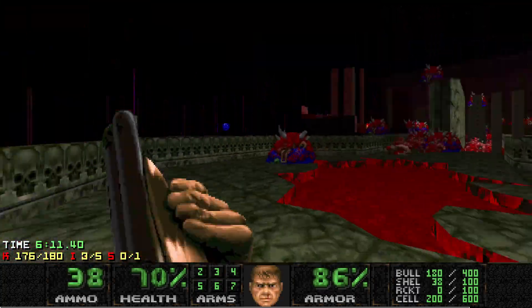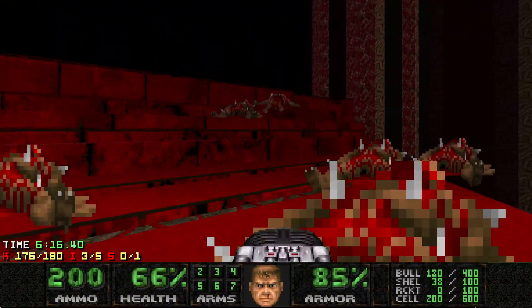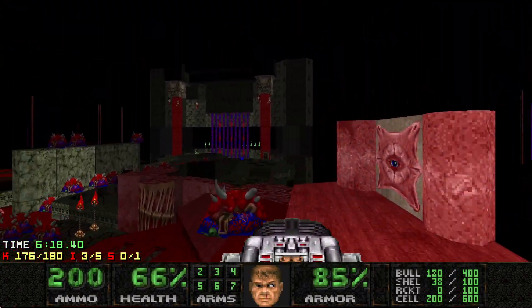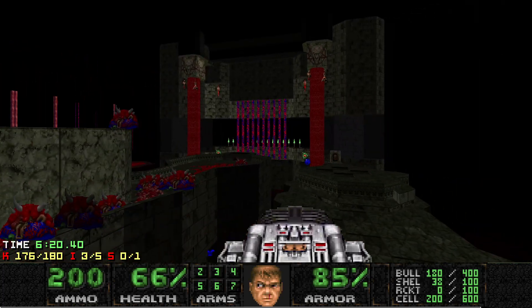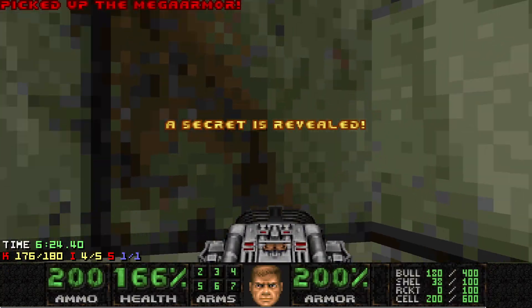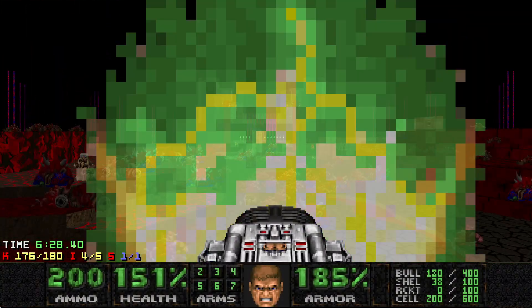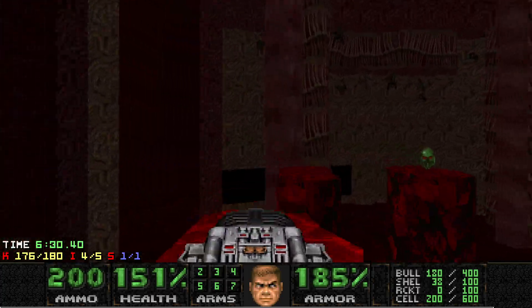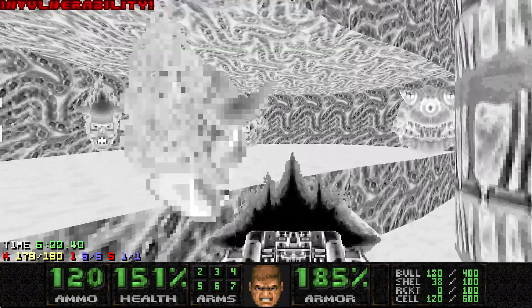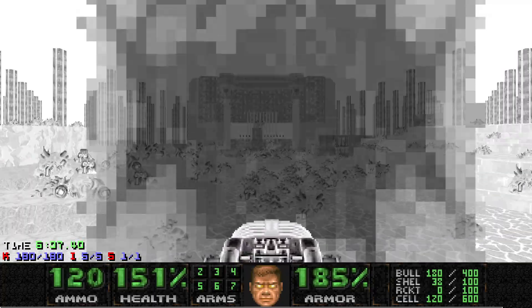This is the last Cacodemon of the fight — the last four enemies. The Cacodemons opened up when you grabbed the Megasphere; the same thing happens with the Invulnerability, but with Pain Elementals — so those are the last four enemies. I grab the secret Mega Armor since I missed it, then grab the Invulnerability, drop back down on the Blood Floor, and just BFG those Pain Elementals. And that's it.